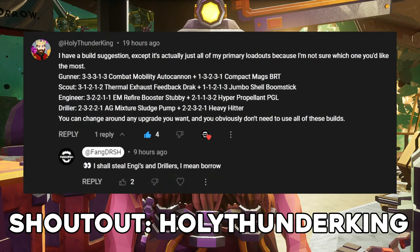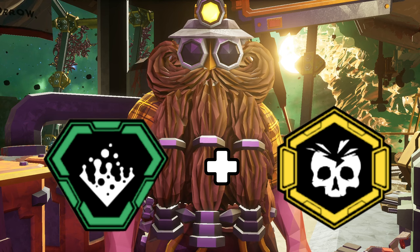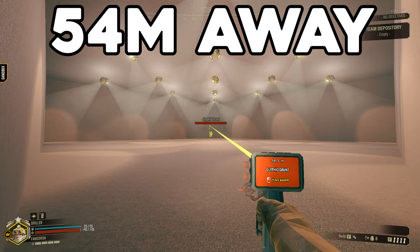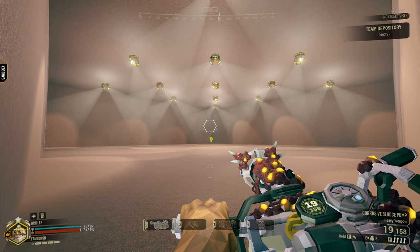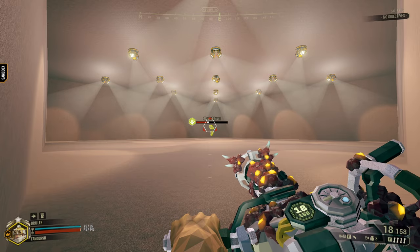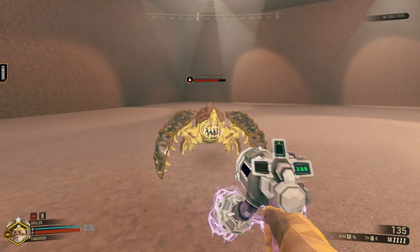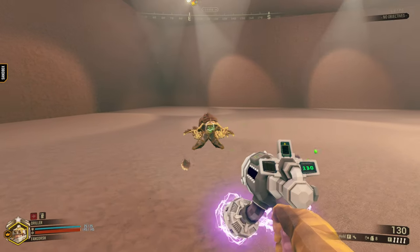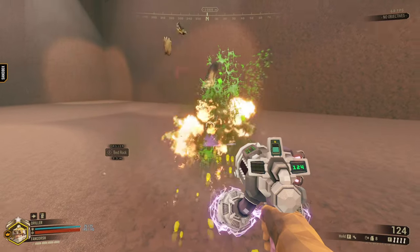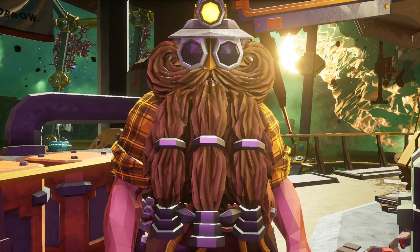This build was recommended to me, and it's quite the interesting build — AG Mixture and Heavy Hitter. Both overclocks make their respective guns do something unique. AG Mixture allows the sludge pump to shoot at further ranges, letting you melt the skins of the bugs at a safe distance. And Heavy Hitter makes the normal shots of the EPC do insane damage, at the cost of ammo and heat being generated at incredible rates. Both overclocks are great, but let's see how they'll do together.